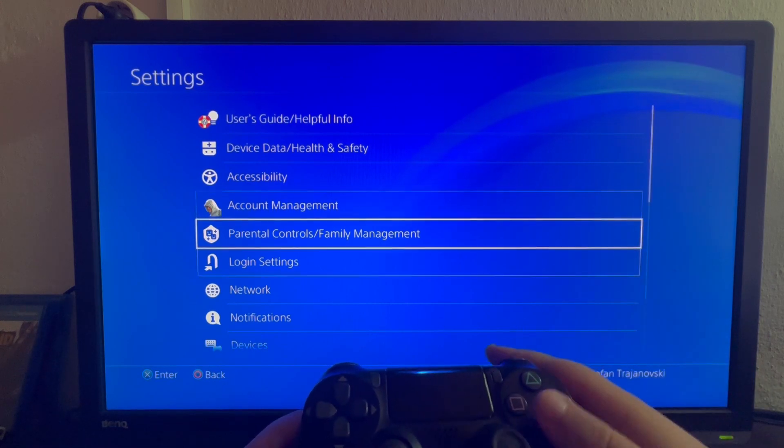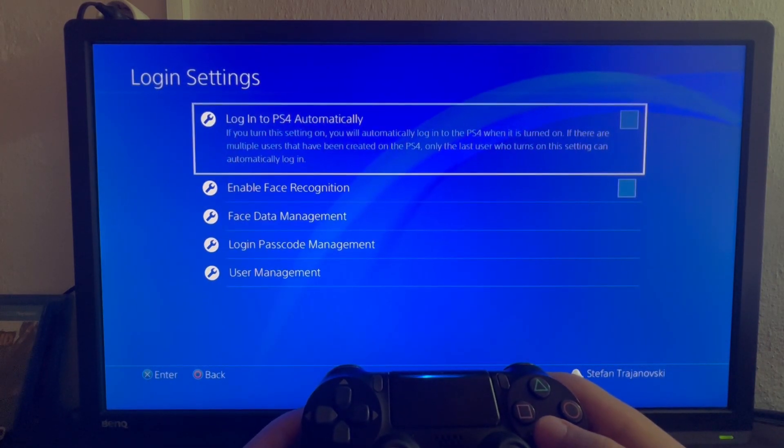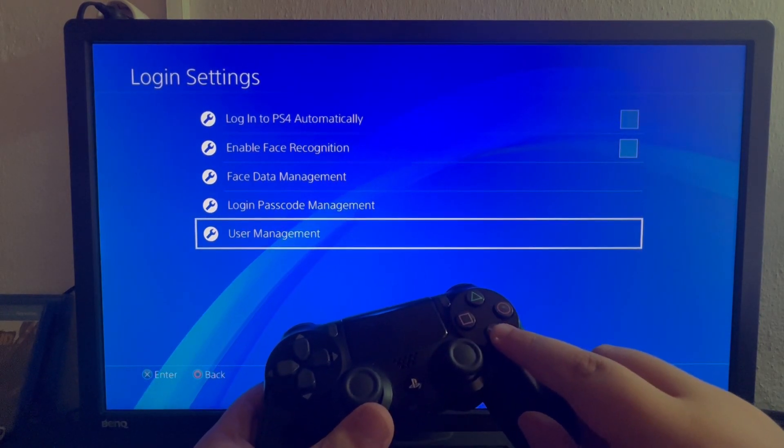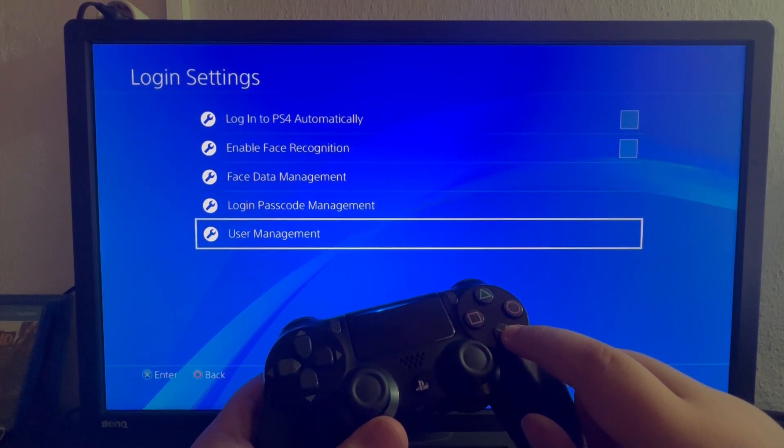You go into Login Settings right here. You open up Login Settings and then you scroll down until you find User Management and open it up by clicking the X button.